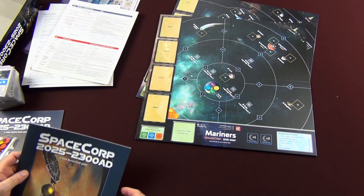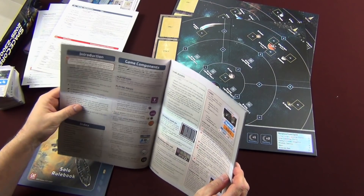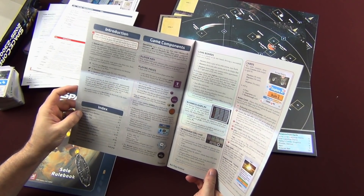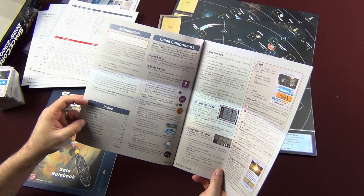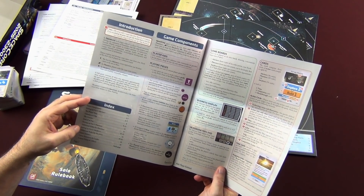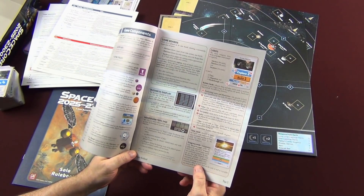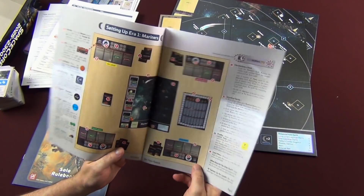Let's take a look at the rulebooks. We're going to take a look at our multiplayer rulebook first. The rulebook goes to page 23 with some information on the back. The rules are set up so you can do it in stages — just do the rules up to page 13, which covers the Mariners era. Then you can add in the extra rules for the Planeteers era, just a couple pages, and the same for Starfarers. It gives you introduction, game component explanation, the boards, business display, headquarters, the cards and how they work, and time cards — how they progress the time scale in the game.